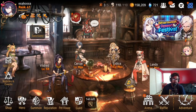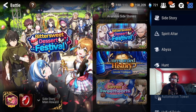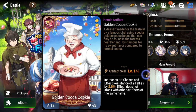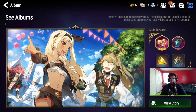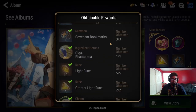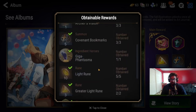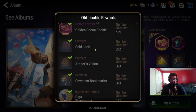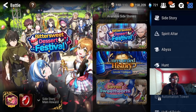Now let's go into Battle. You're going to see side stories here, and you'll be doing these throughout the whole game to get really awesome rewards — like equipment sets and artifacts. I farmed out a specific stage and completed this whole album. You guys can see I got 15 covenant bookmarks, plus charms, runes, and gold. The catalysts and bookmarks are really important. This is an amazing way to grind out really useful things.